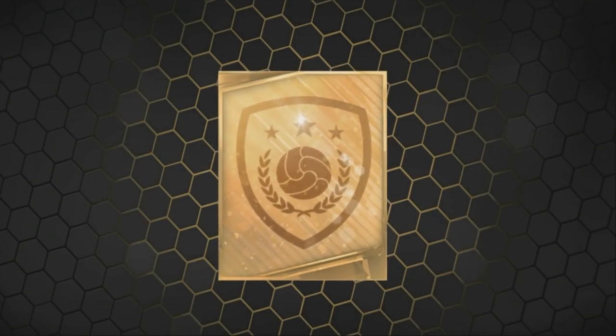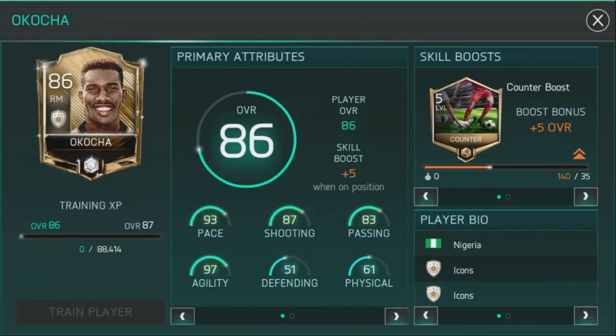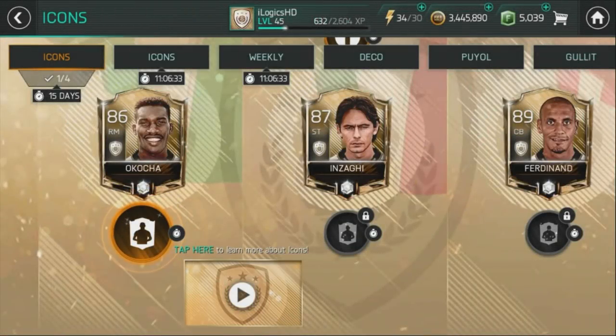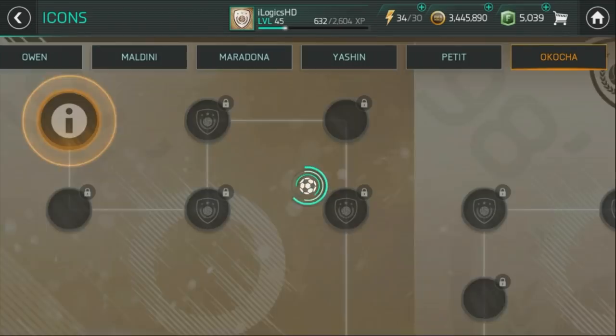Getting a 90-rated team for JJ Okocha is pretty crazy. He does have the counter boost skill boost. He has 93 pace, 97 agility, 87 shooting, 83 passing as the key stats, 61 physical, and 51 defending — not too bad for an 86-rated right midfielder. He would be a 91-rated player in my team, with 95 sprint speed, 100 ball control, and 100 dribbling — that's crazy for a player like him.